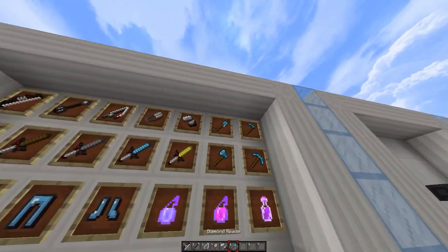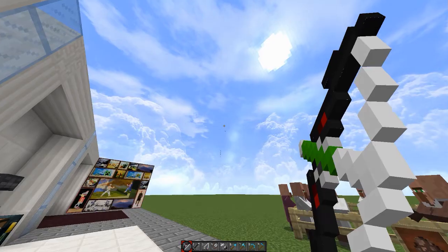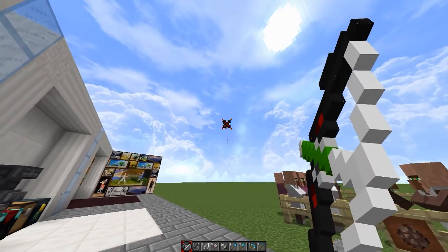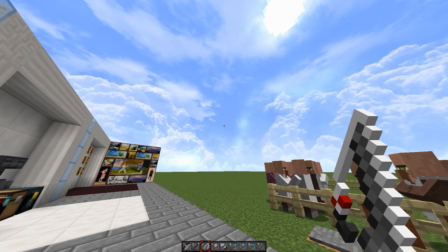We're gonna grab the tools and already I can see a really cool animation. This is the bow — you can see the particle right there. This is a default 16 by 16, which is really good for computers that get bad FPS on Minecraft, so I recommend this pack for people who need it.